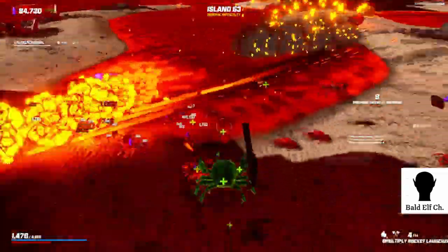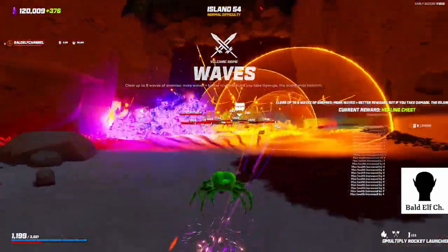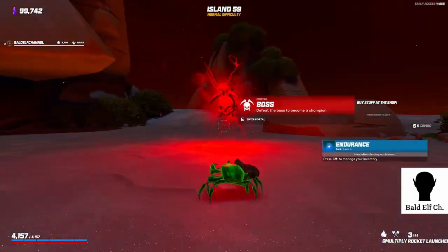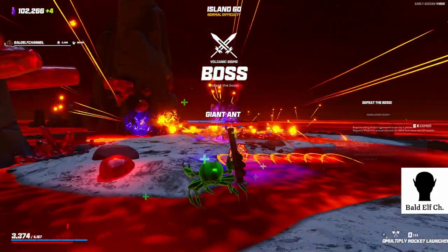Probably dealing more damage to myself just from jumping in lava, hitting rocks and all that. All I need to see is health bars - I don't actually need to see the enemies anymore. Boss time - another giant turret.